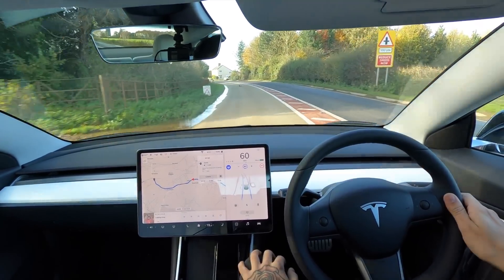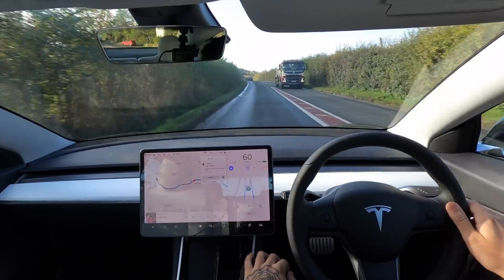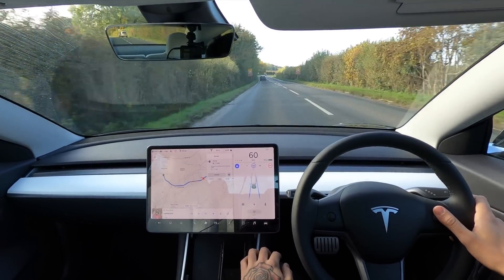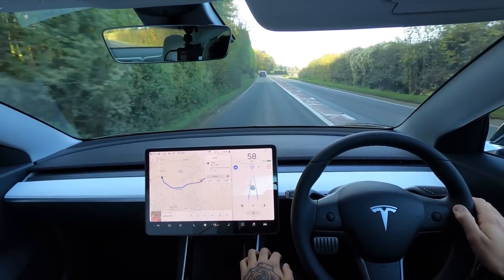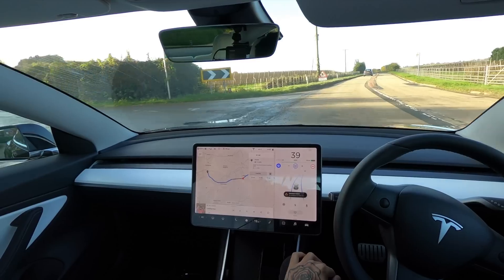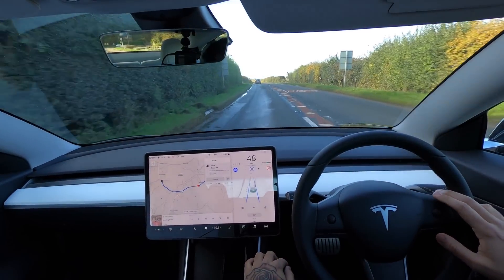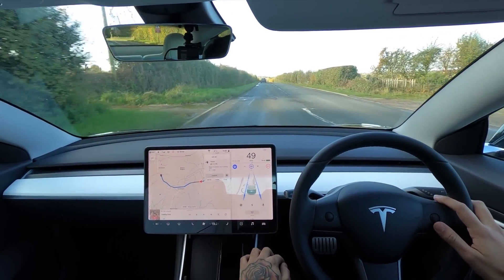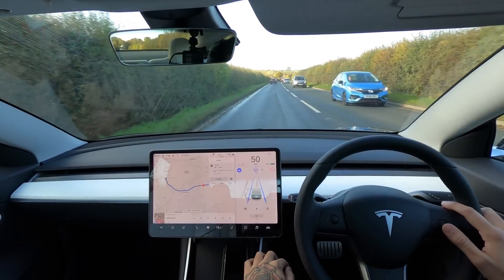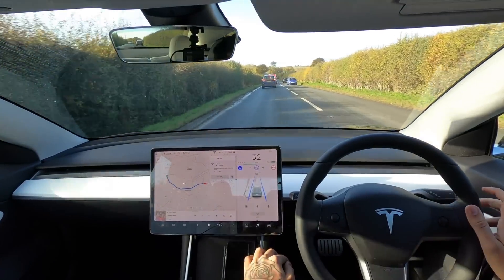I'm hoping the car slows itself down slightly for this corner - it didn't slow itself down, but it didn't need to. It did the corner at 60 without a problem. We've got some traffic cones here and they are showing up on screen - good to see. I'll bring this back down to 50. This isn't self-driving itself - I'm regulating the speed. A quite tight one - yeah, it had to slow itself right down to 38 mph to get around that corner. We're coming up to some roadworks ahead, and I'm intrigued to see what the car does.